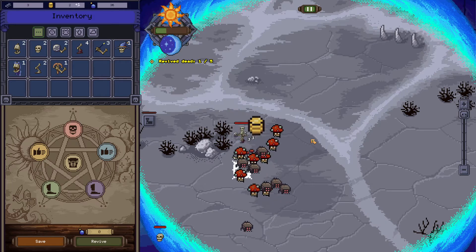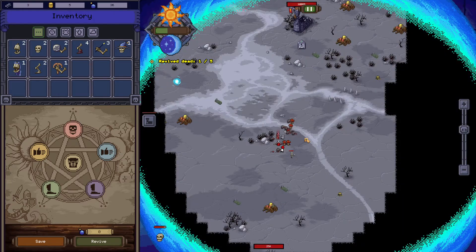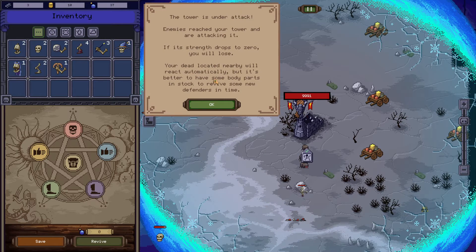Get him, guy! Oh, he's doing pretty good. Come on, you got him. Let's see — the tower's under attack. They haven't reached your tower yet and you're attacking. So alright.